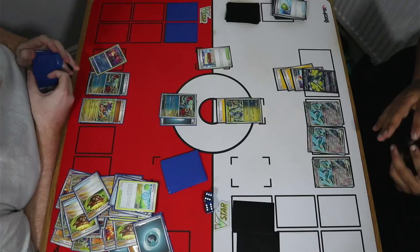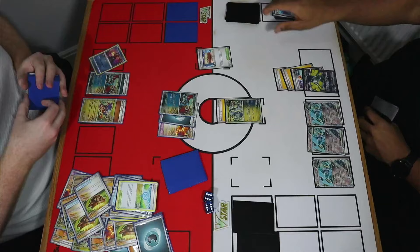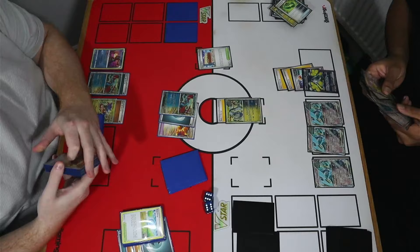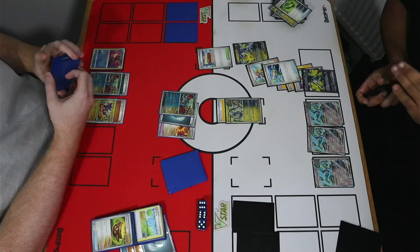We are loading up the discard pile with ancient cards. I've also missed drawing into the A-Spec drum, which is now in hand — but I would have loved to use it before playing my supporter card. We have a decent number of energy and ancient cards in the discard. I choose to pass because there's a two retreat cost on the Miridon, trying to make it more difficult for Shay to get an attack in with the Iron Hands on the bench — that's the main hurdle right now.